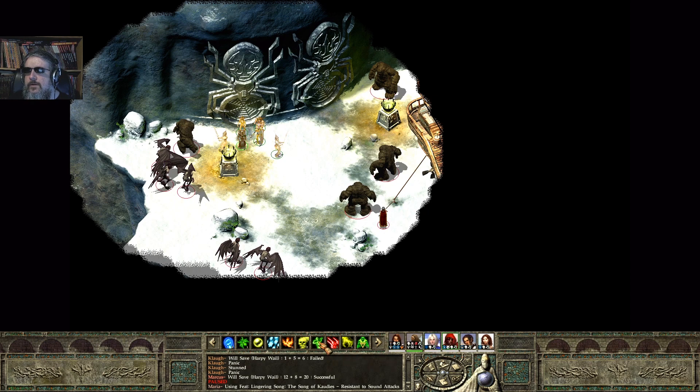I'm going to get my bard to cast Power Word Silence on Mirabelle, and then I will also have my wizard cast Animate Dead to give them something to attack. I'm going to get my paladin to also cast Protection from Evil on herself.